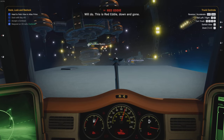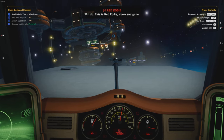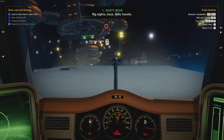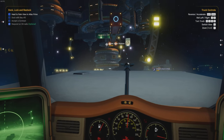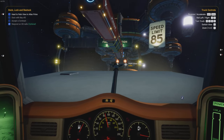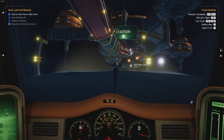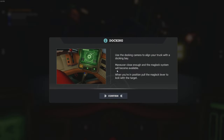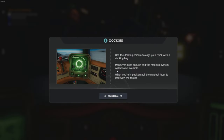I'm on the wrong side of the road here, man. Red Eddie down and out. Safe travels. Easy, I'm gonna hit his - easy there. Speed limit. We've got a speed limit. Oh my god. Right, docking. Oh my god. Yeah, those controls have to get used to, man. Use the docking camera to align your truck with the docking bay. Move it close enough to the maglock system to become available.